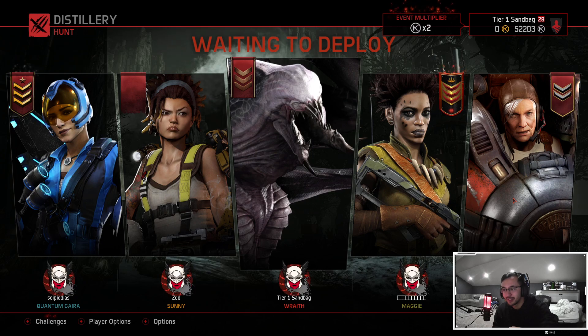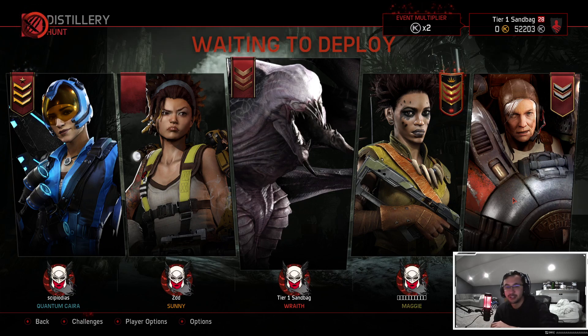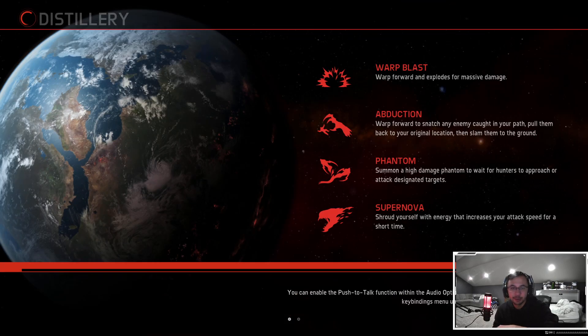You need two points into Supernova at Stage 1 — that's kind of a necessity — whether you go abduction or decoy, and you need one point into warp blast, so that's already three points. Whether that fourth point goes to decoy or abduction is up to you.